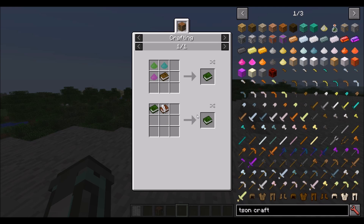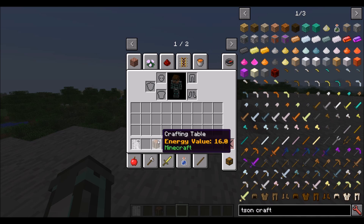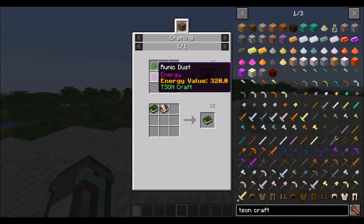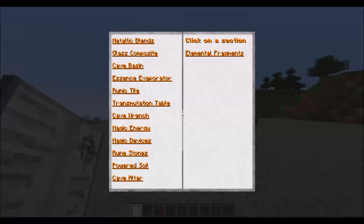The book of knowledge — the green one is cheaper than the master one, so you ought to be making this one. It's made with a book and three dusts. You might be thinking a book requires paper, and paper requires a crafting table to make. Luckily, because of how I've handled this in hard mode, it doesn't require a crafting table — it makes it a shapeless recipe. So you get a book and these dusts. To get the dusts, you have to look at the cave basin section and the essence evaporator section in the cave guide.